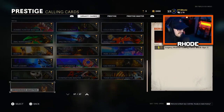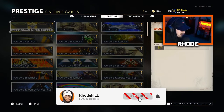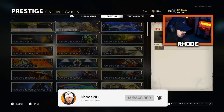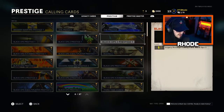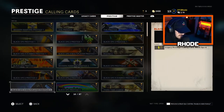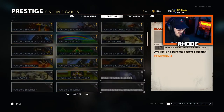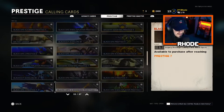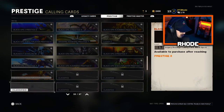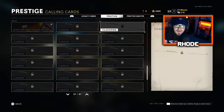We go to the Prestige Icons, then we have the Prestige Calling Cards — Black Ops 3 Prestige 1, Black Ops 4 Prestige 1. Classics, man — it's amazing how they added this. It goes all the way up to Master Prestige. And you've got some Classified items at the bottom which I don't know what those are — maybe they'll come later in the season.